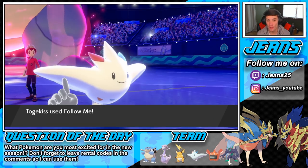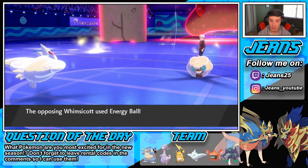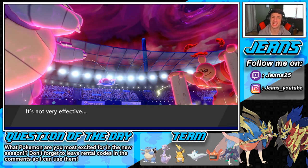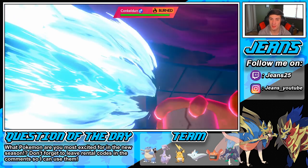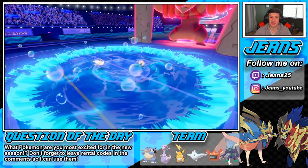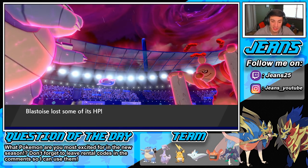He doesn't go for the guard, so we could potentially pick up a KO here. Energy Ball is gonna pop — we should be able to outspeed Corviknight. He went for Energy Ball instead of Moonblast — we do outspeed Corviknight, which is dope! That's the great part about Blastoise — he outspeeds a ton of Pokemon with his Shell Smash, even in Tailwind.